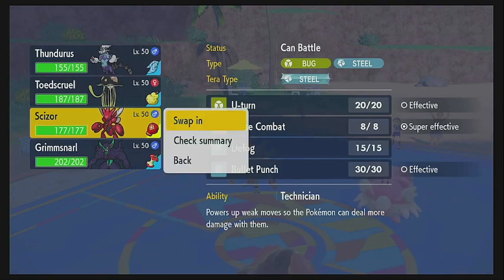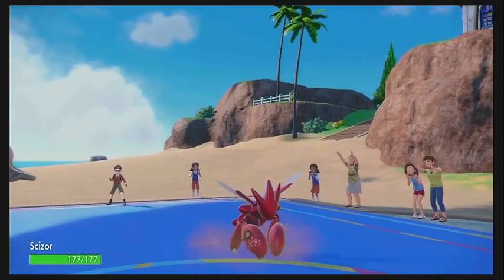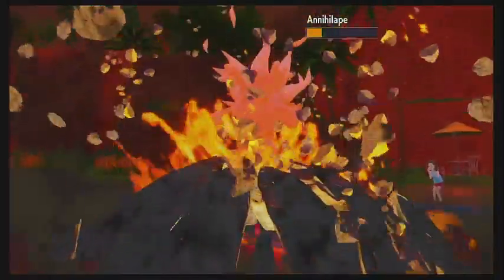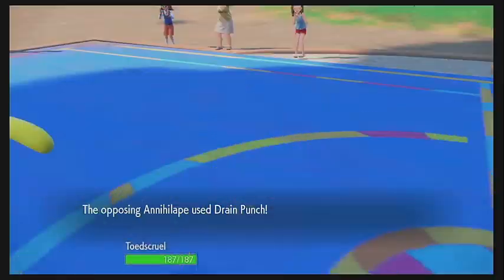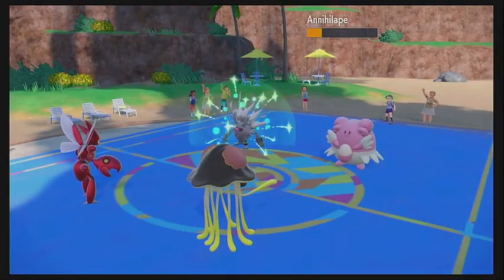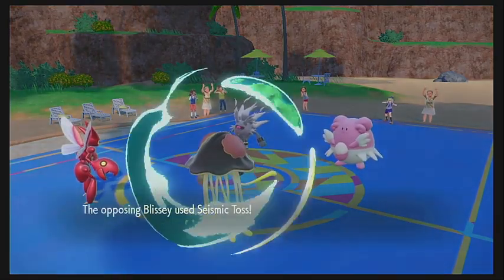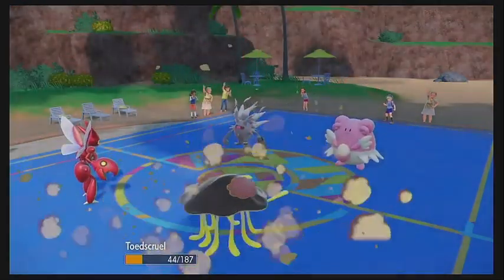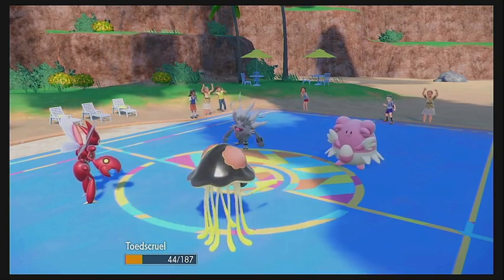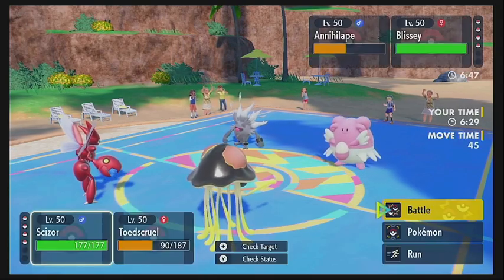We'll come in with the Scissor. Toadscruel going to Earth Power the Annihilate, but it's not nearly enough to take that thing out, unfortunately. But we do get big damage. Annihilate is going to go for the Drain Punch on the Toadscruel, which does about half and heals it up quite a bit. Blissey then goes for the Seismic Toss, taking 50 damage off the Toadscruel. That puts us in range of our Citrus Berry, so we get some HP back, leaving us at about half health.